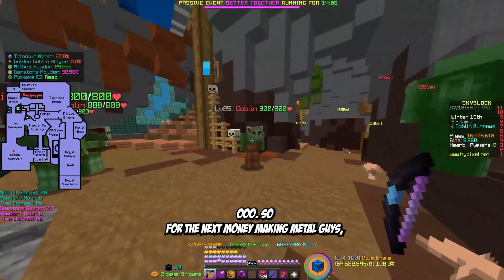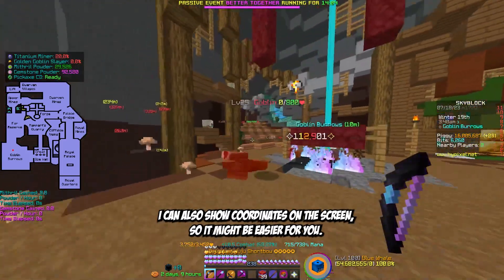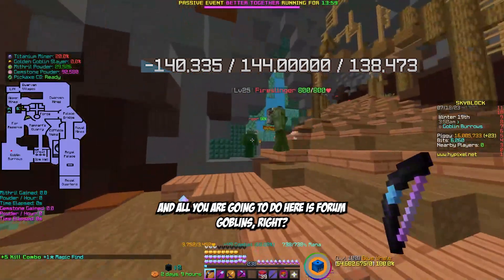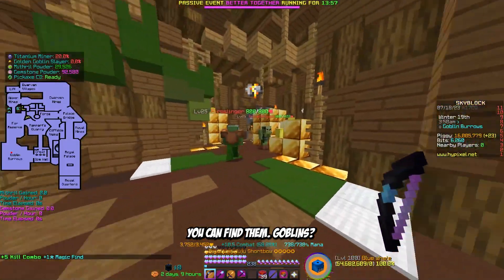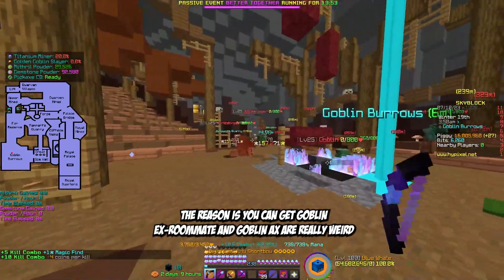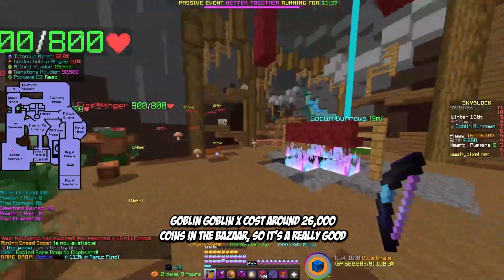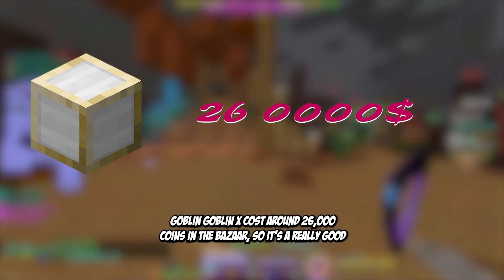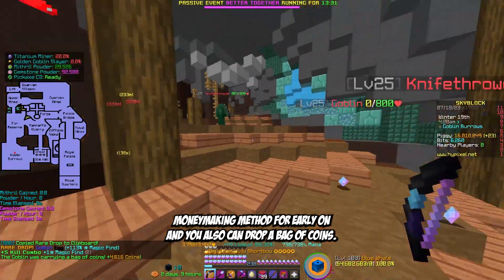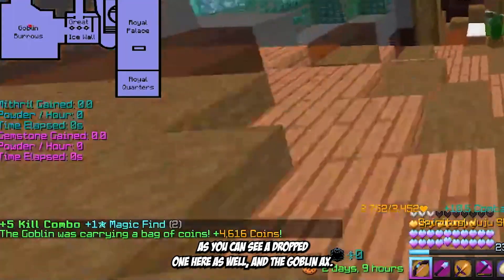For the next money making method, you're going to go to the Dwarven Mines — I can show coordinates on screen to make it easier. All you're going to do here is farm goblins. The reason is you can get Goblin Eggs from them, and Goblin Eggs are really worth it — they cost around 26,000 coins in the Bazaar, so it's a really good money making method for early game.